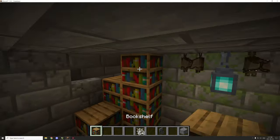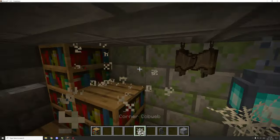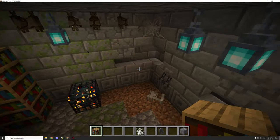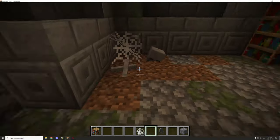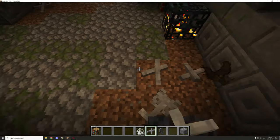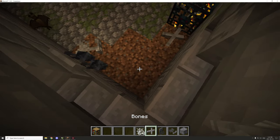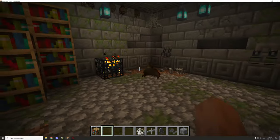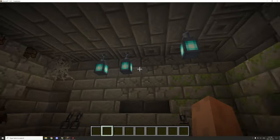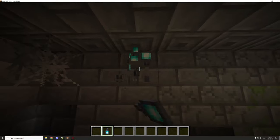We could arrange the bookcase like that — that looks pretty interesting. We could put a cobweb there as well. On the other side, maybe put some more bones to make it a little more interesting, move the bones over there, and maybe place one right there. For the lighting, there are too many lamps in here, so I'll put one lamp here and figure out the other parts after.